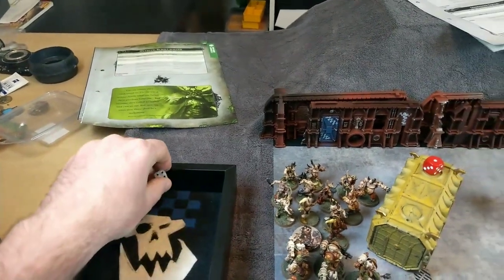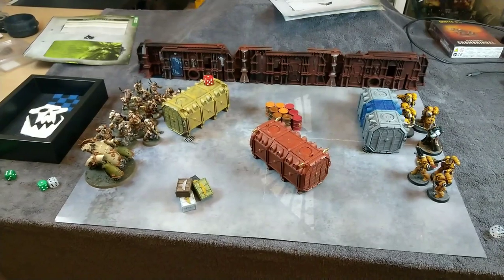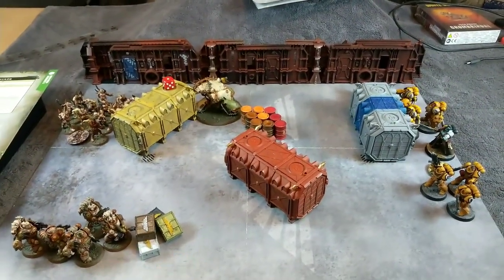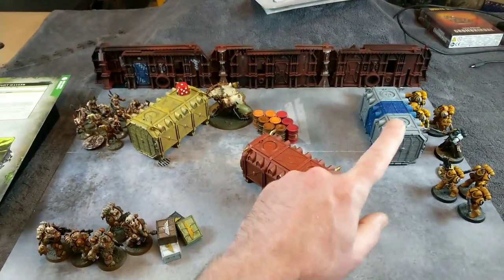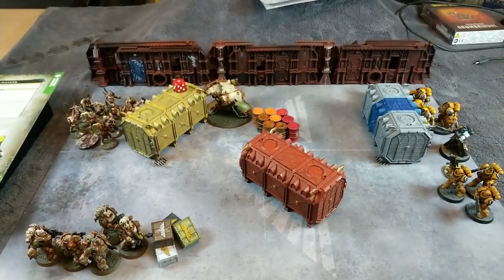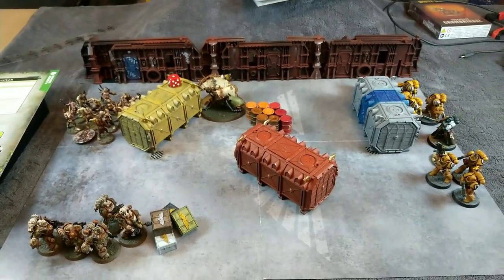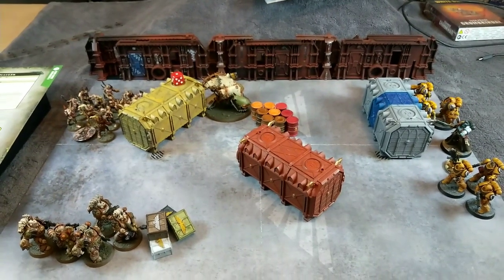The Imperial Fists won the roll and I'm going to let the Death Guard go first. For the Death Guard movement I've moved the Plague Marines up - I was thinking about sending them to deal with the Aggressors but I'm sending the Mephitic Blight Hauler to deal with those instead. The Plague Marines are going to come over and try and take a few shots at the Intercessors.